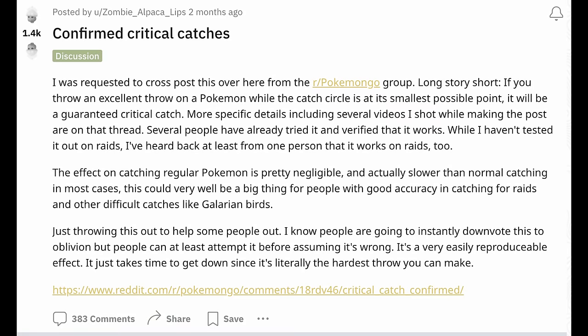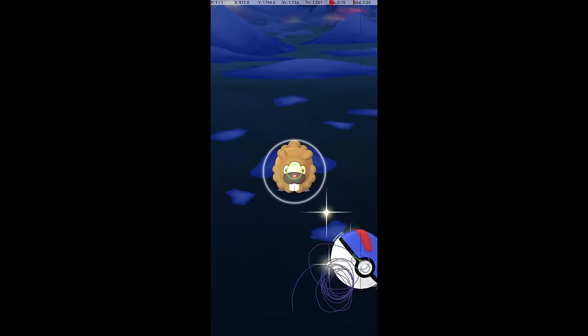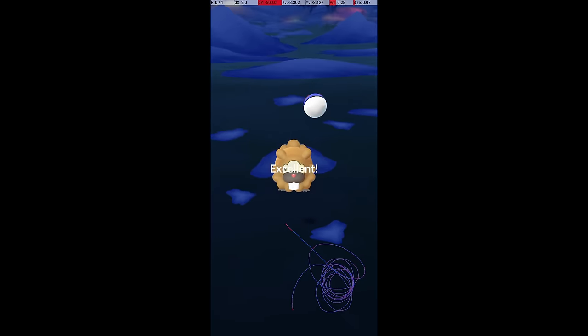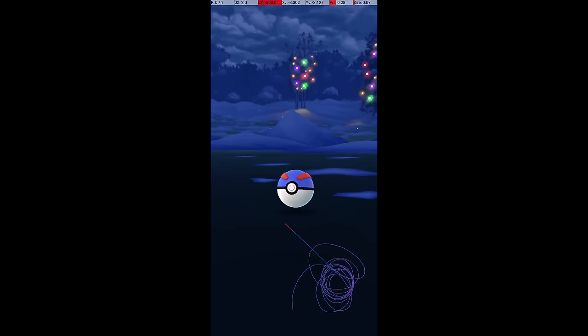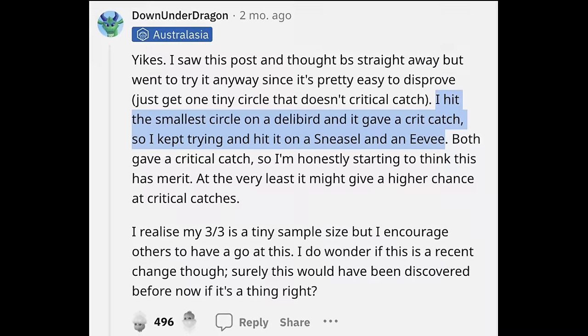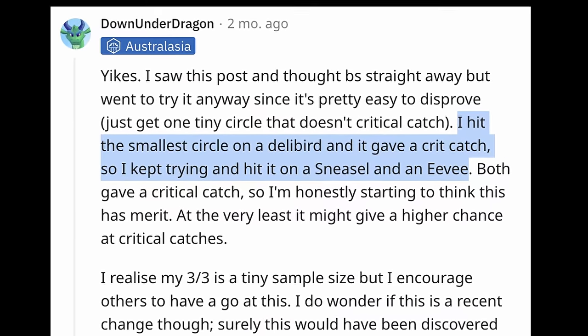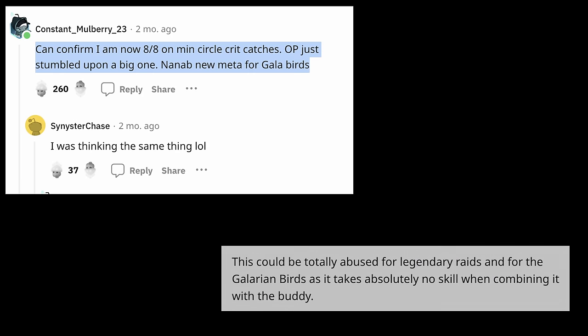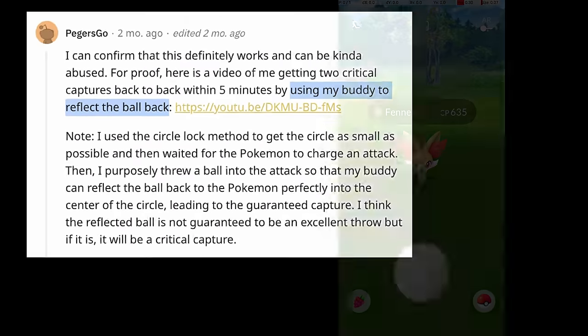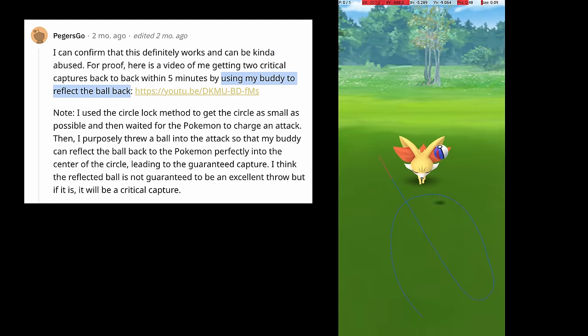On December 26th, 2023, this Reddit post sent shockwaves through the Pokemon Go community. The post claimed that if you hit the smallest catch circle on a Pokemon — what I call a perfect throw — then you will get a guaranteed critical, resulting in a guaranteed catch of that Pokemon. After it was quickly verified that the claim was true, the excitement was palpable. The perfect throw mechanic seemingly promised a new strategy for catching Galarian birds and difficult raid bosses, made even better by the possibility of exploitation via buddy catch assist.